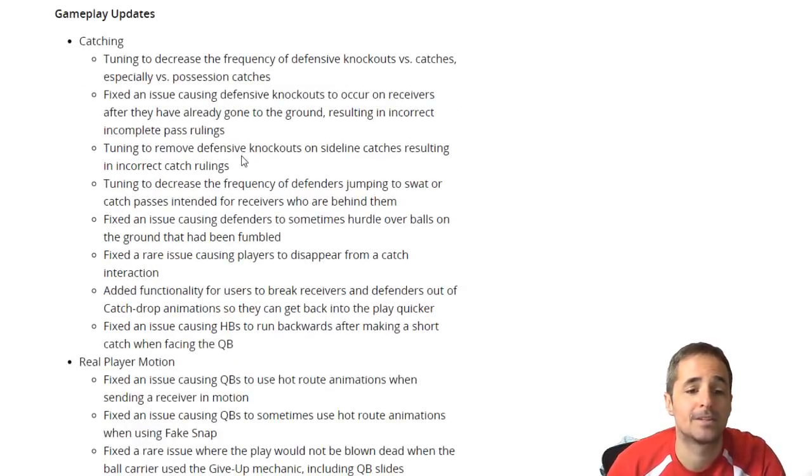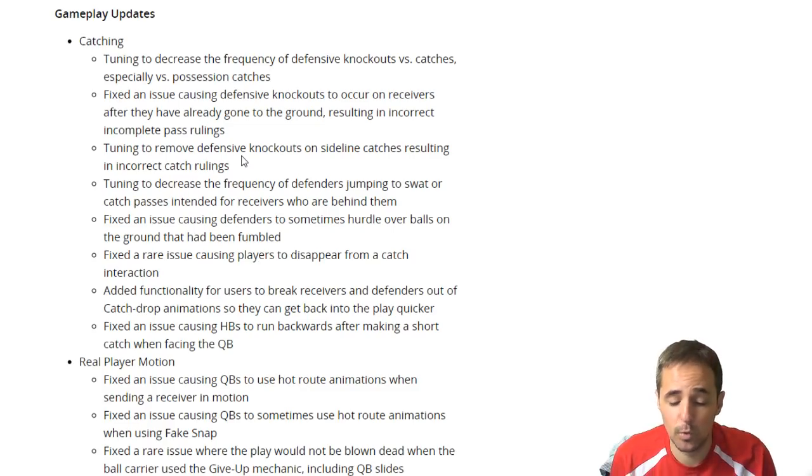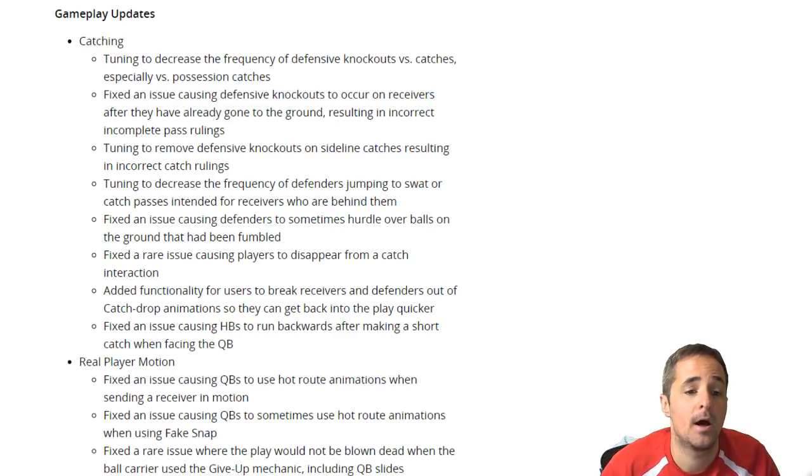Gameplay updates: catching. Tuning to decrease the frequency of defensive knockouts versus catches, especially possession catches. So if you were pressing A, holding down A on the sideline or over the middle, and you thought you were dropping too many footballs with possession catch, they've tuned that to decrease the frequency, so definitely don't avoid those possession catches and make sure you use them, especially on like third and seven.